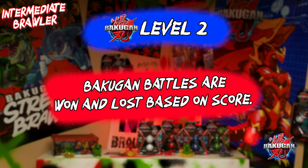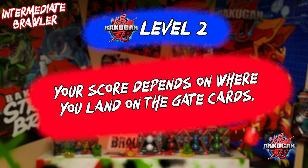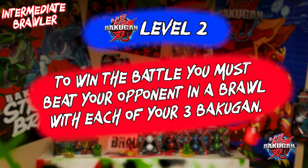Bakugan battles are won and lost based on score. Every Bakugan comes with a character card, and special attack figures also come with a special attack card that helps you determine score. Your final score depends on your Bakugan's scoring potential and where your Bakugan lands on the gate cards. To win a Bakugan battle, you've got to beat your opponent in a brawl with each of your three Bakugan. Booyah!